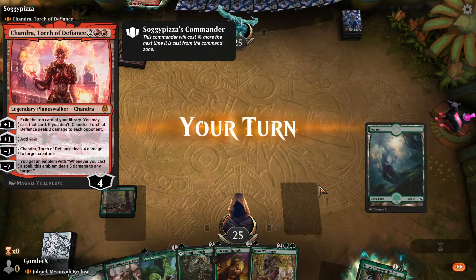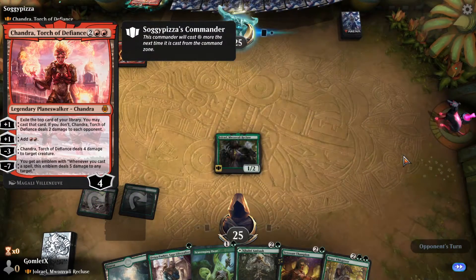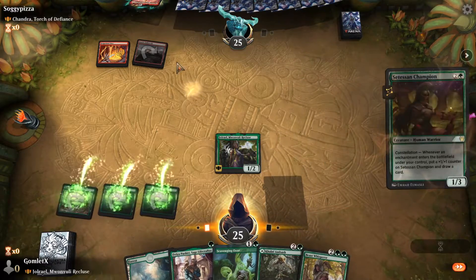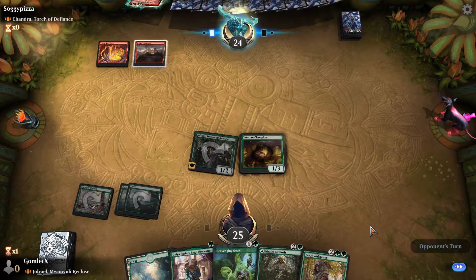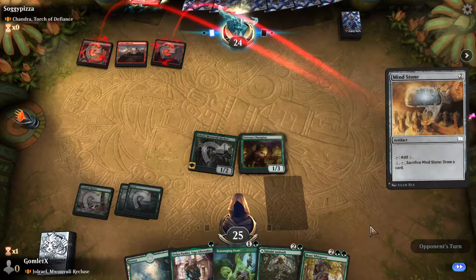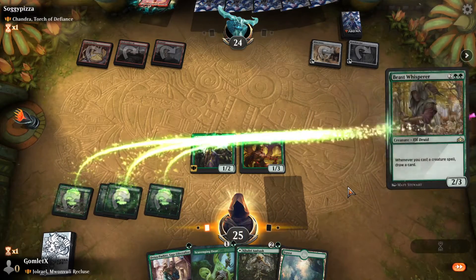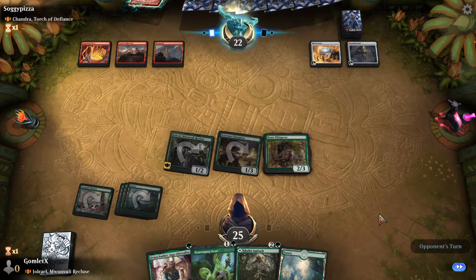My biggest fear in this matchup is they'll consistently have ways to kill Jolrael, so some of our best draws would be Heroic Intervention or Blossoming Defense. Over the long game though, our deck has so much draw that I think we'll still be able to take over if they can't remove all our early draw engines like Beast Whisperer. They pop out a Runaway Steamkin and a Soulscar Mage. If they're just a traditional mono-red aggro build with Chandra as the commander, this matchup should be pretty fine — we can just play Elder Gargaroth and they're very unlikely to kill it with just one spell.